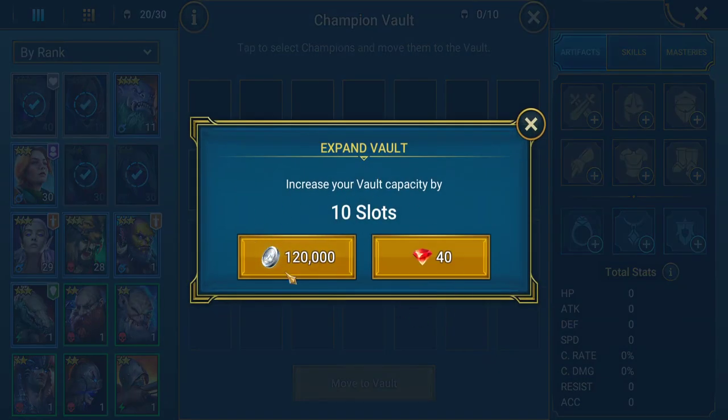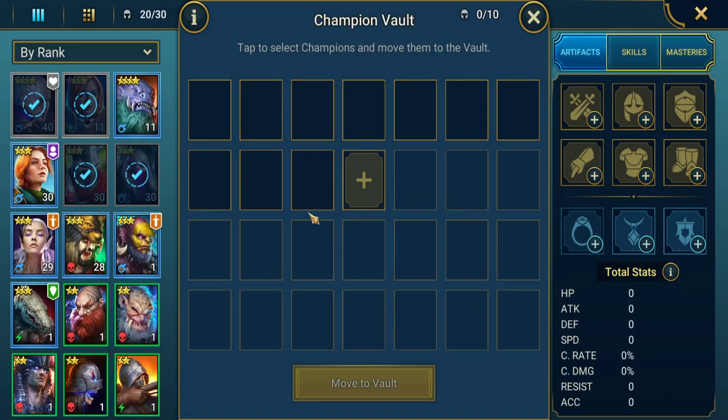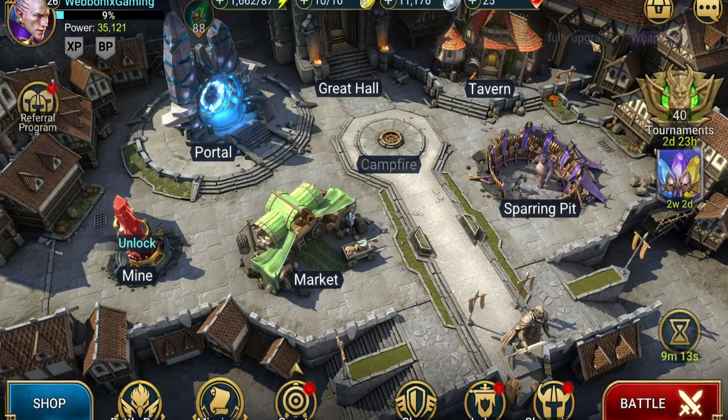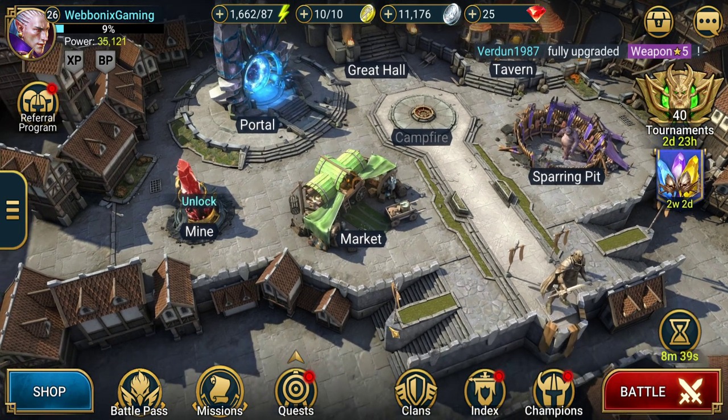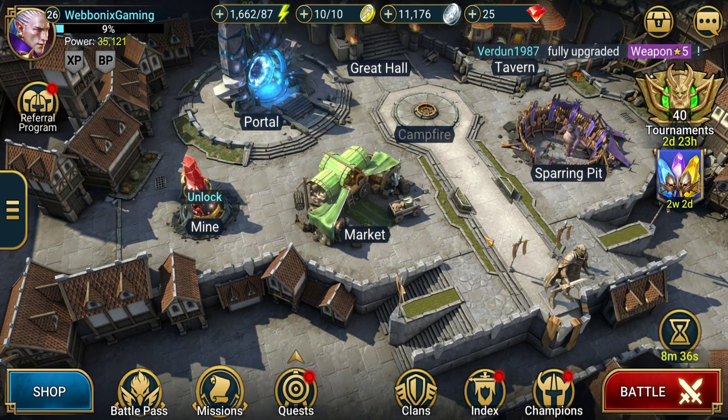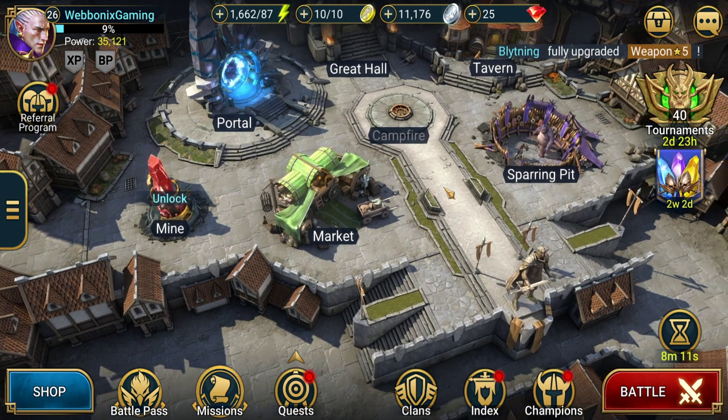As a free-to-play player, silver is much easier to generate than gems, so use silver for slot expansion and save your gems for energy refills, shard packs, or unlocking the mine and market. That's it for this video - it was mainly about gems and I hope it helped. If it did, please hit the like and subscribe button and the notification bell. Leave a comment if you want to suggest improvements or request coverage of other aspects of the game - hopefully see you in the next video.